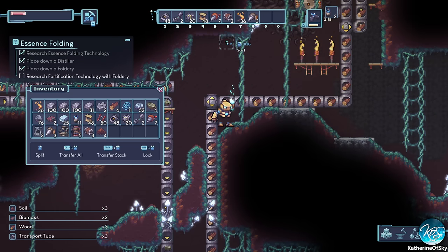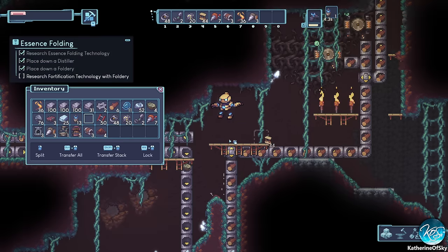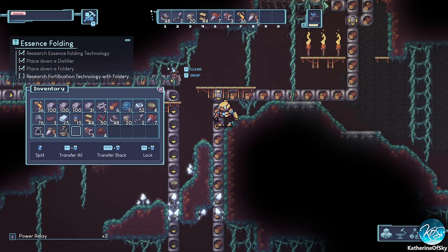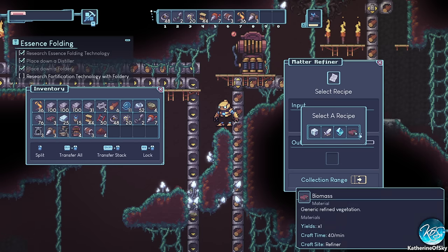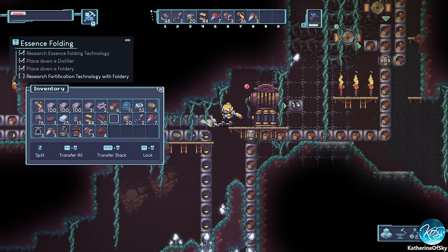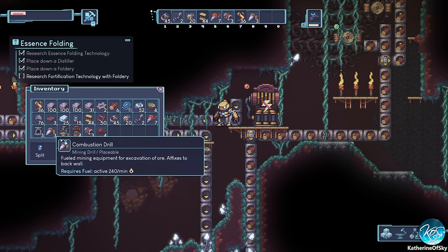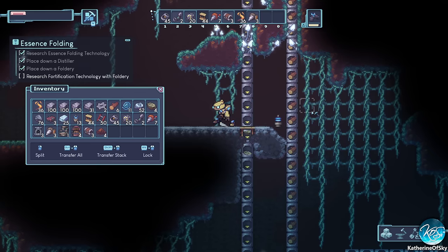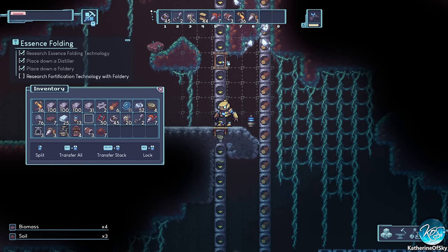We need to produce biomass for other places. We can have some of these things close by since we're relying on electrical connections. I don't want a million electrical connections — also, you can't place something where your character is standing, which is annoying. We need to have this pointing in only, and then this is going to make that stuff. We need to get electricity here — let's put that there and stretch it out.